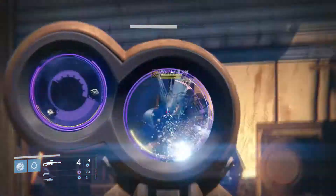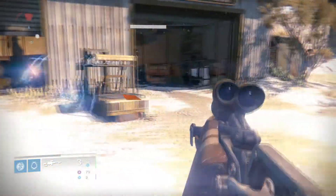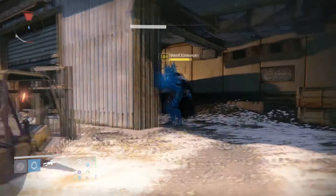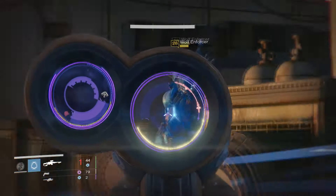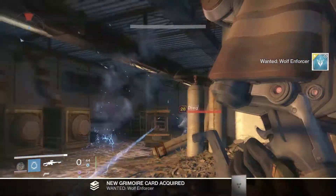Like I said, Fist of Crota does not actually spawn this, so you can try it if you want, but I did try it and confirmed it doesn't work. He's going to be hanging out somewhere in this building and all you have to do is give him a quick kill, and that is it.